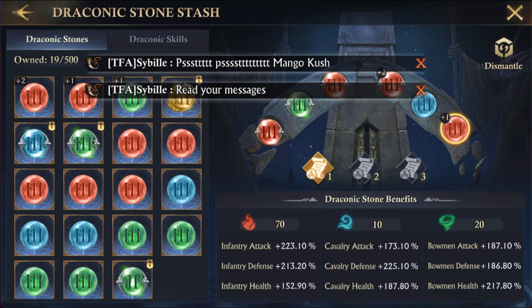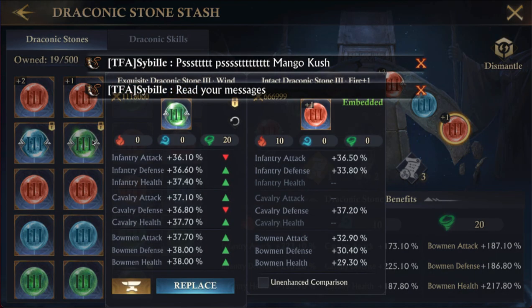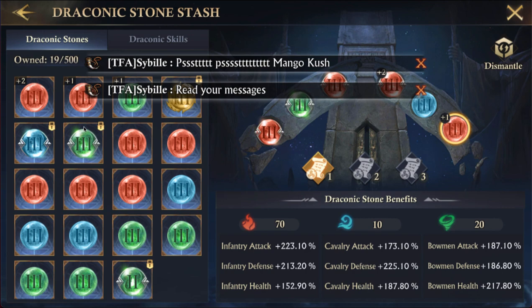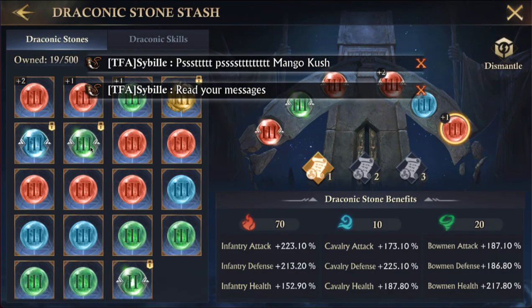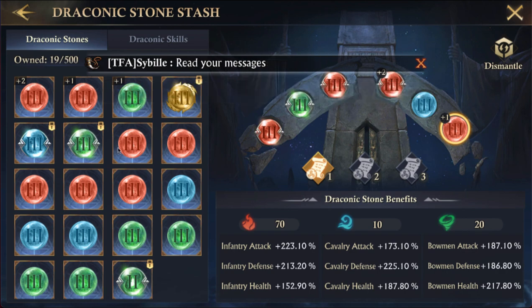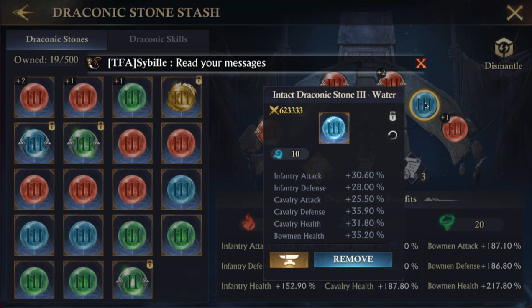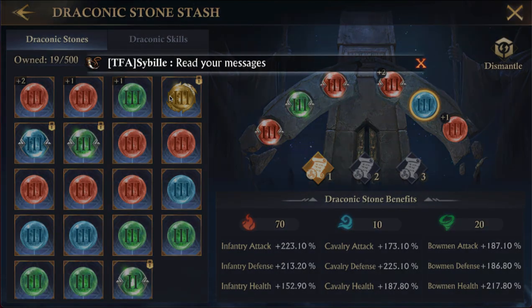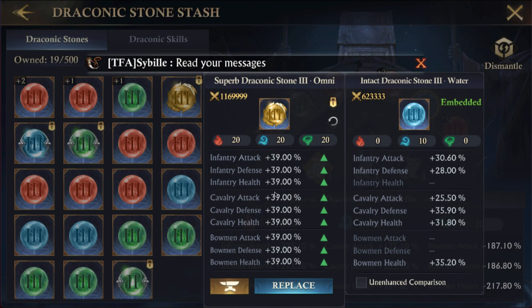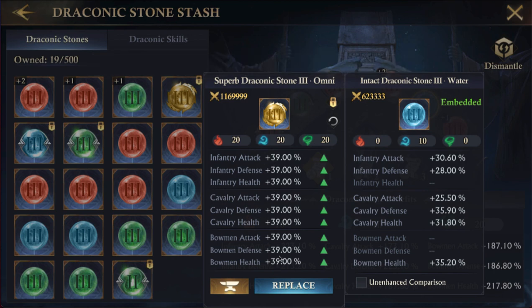I'm not going to change out for any of those. What about these guys? This one has a little bit better than the others — I know I'm going to swap out this blue one for the gold that I have. Look at this gold — it's 39 in everything, which is the top I have in any of these categories. This will be a big upgrade.